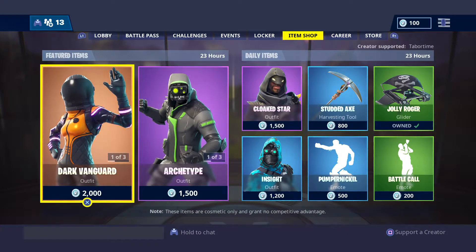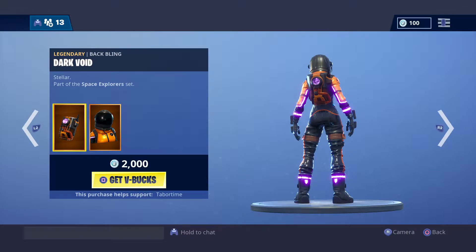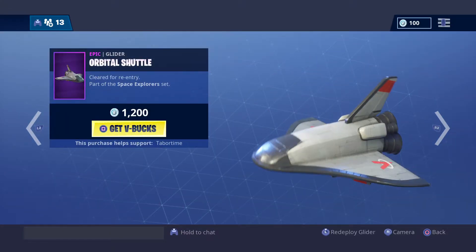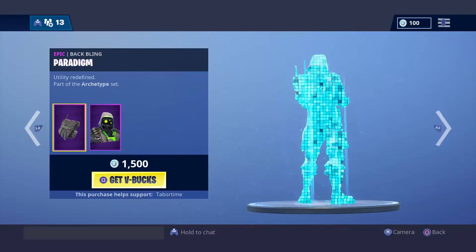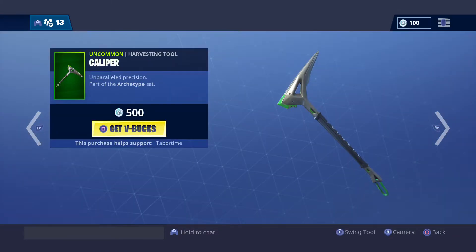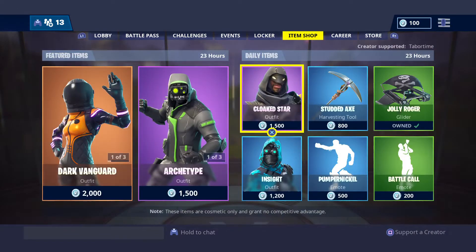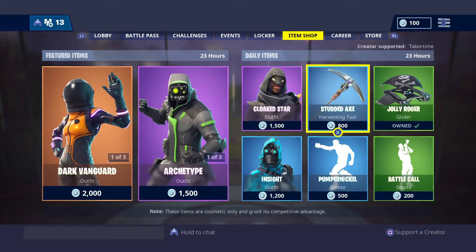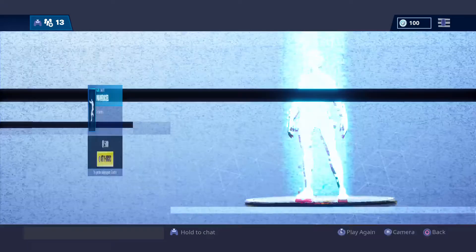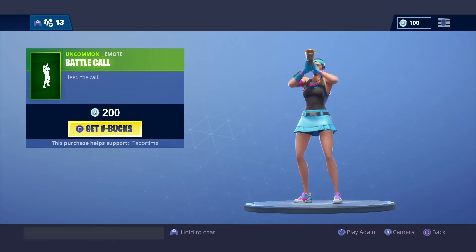Is this a perfect item shop? Hold on. Dark Vanguard, Dark Void — like it. Orbital Shuttle — like it. Deep Space Lander — like it. Archetype, Paradigm — like it. Caliper — like it. Servo — like it. Cloak Star — like it. In Sight, Slight Sight — like it. Stunted Axe — like it. Jolly Roger — like it. Battle Call — like it. This is a perfect item shop.